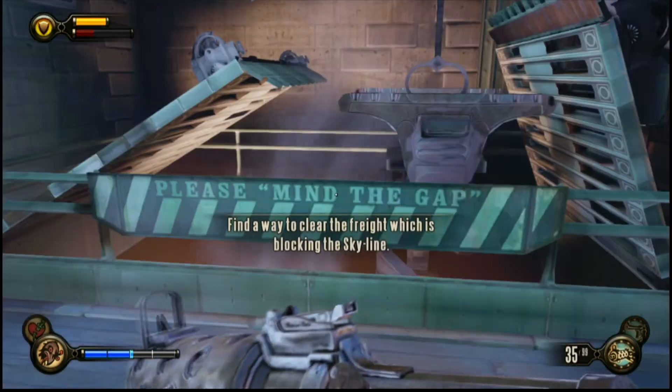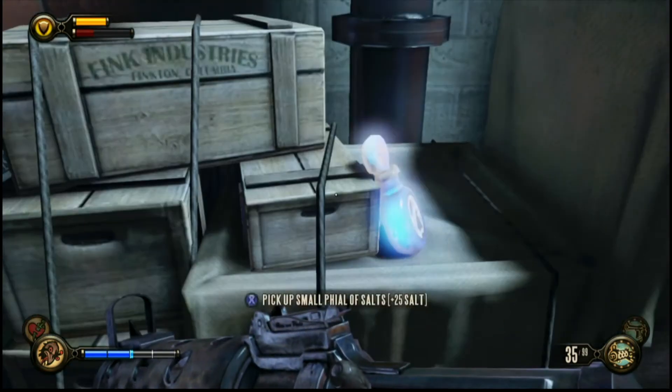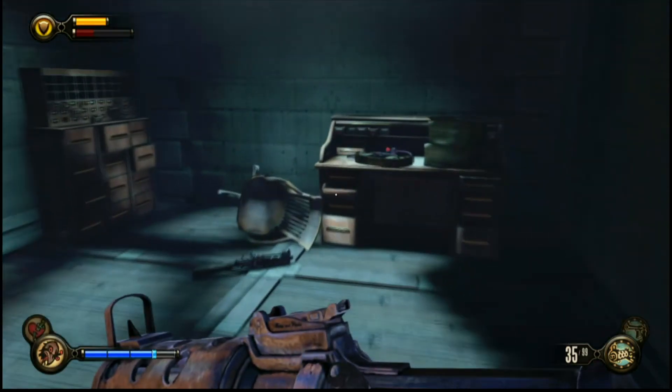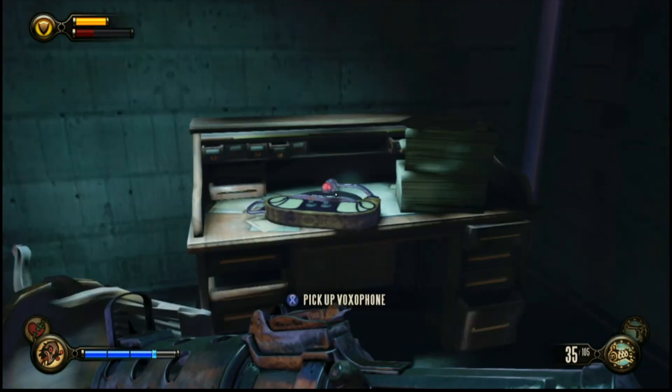There's only one Voxaphone in the Monument Island gateway entrance. This is right near the end before you actually go into the island. It's the only instance where you're going to have to flip a switch. Go to the back on the left and you can grab the first Voxaphone.